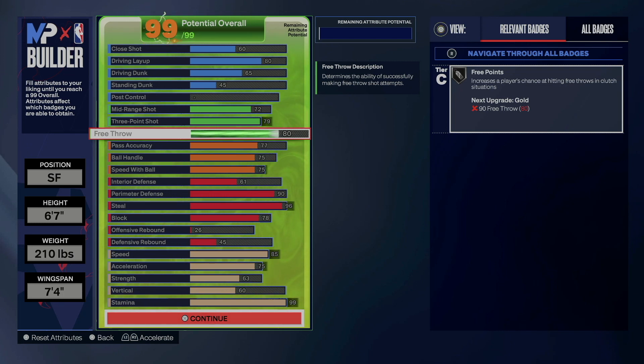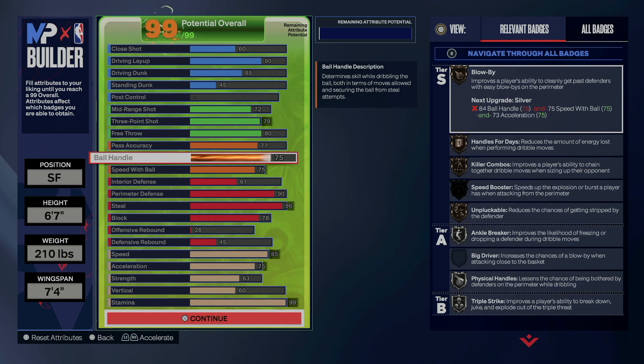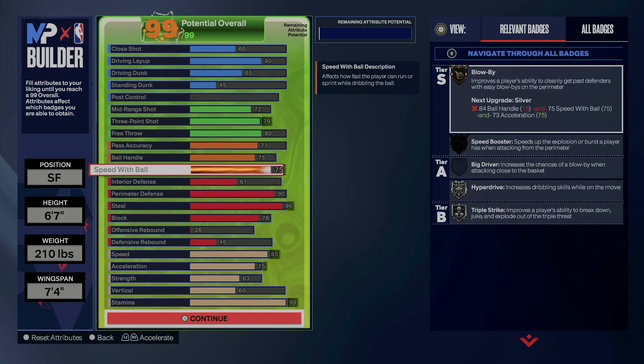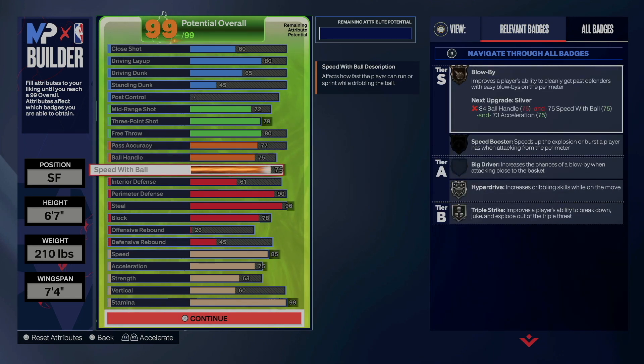I also got free throw at free points with silver, so if you accept this in the rec you'll be able to shoot your free throws solidly. The pass accuracy is at 77 to get that Needle Threader, and then you have a 75 ball handle and 75 speed with ball. That 75 speed with ball will give you the Magic Johnson, Kevin Durant, and Zach LaVine dribble styles, which are very popular pro dribble styles, so you're literally able to dribble with this build if needed.